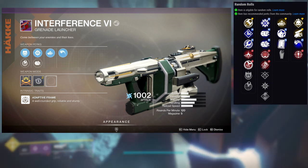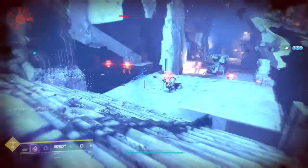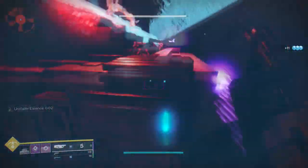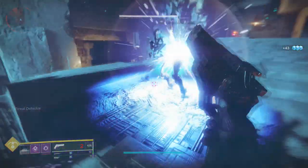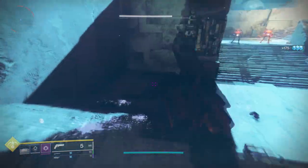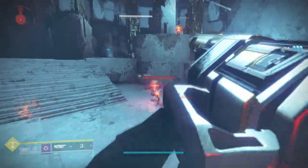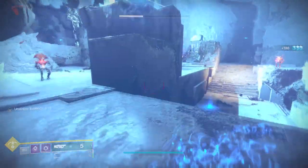I do have a pretty good roll. I have counter mass with spike grenades, auto loading holster, and full court — which means my blast radius isn't as high as it could be, which is a bummer, but it's still really good. The only thing I'm missing is a better barrel. Unfortunately you can't really farm this one since it's a world drop — the best you can do is hope to get the roll you want. I wanted clown cartridge instead of auto loading holster, but auto loading holster is still really good.